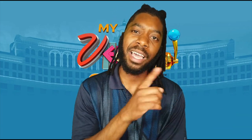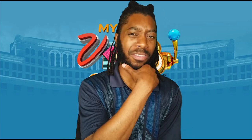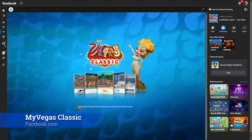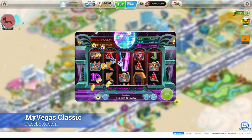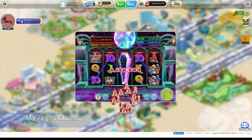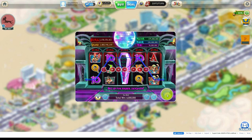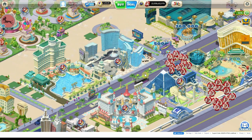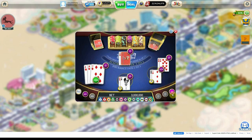Currently, there are nine different versions of the game — yep, nine of them. Number one is MyVegas Classic. This is a game exclusive to Facebook.com and can only be accessed from the desktop version of the website, so you actually need to use a Windows or Mac computer to get it. You could use desktop mode on your phone if you really wanted to, but it's very cumbersome and annoying to do.